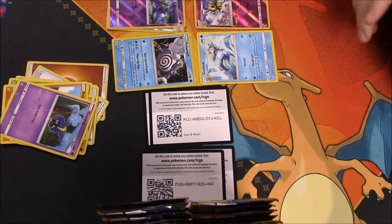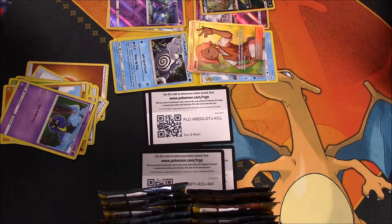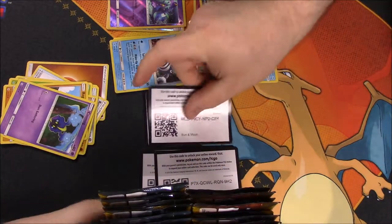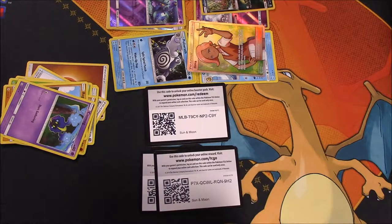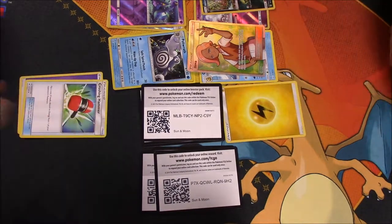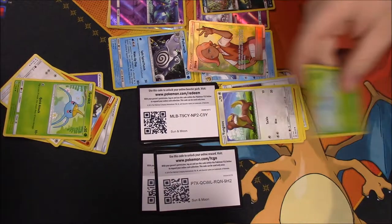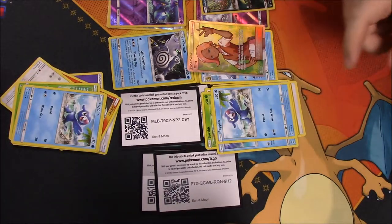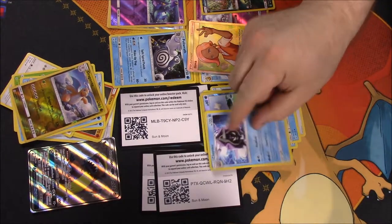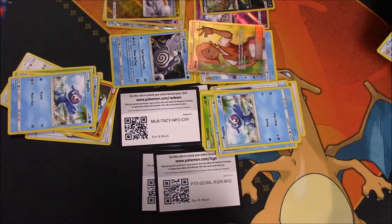Setting those aside and on to the next pack. We got Crushing Hammer, Torracat, Energy Switch, Litten, Yungoose, Surskit, Swingle, Popplio, and then I got a Dragonite. And then I got a Full Art Gumshoes! And you got a Cloyster. So we're pretty much even so far.